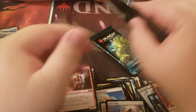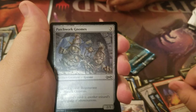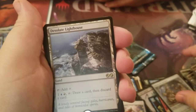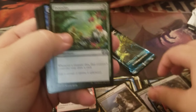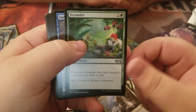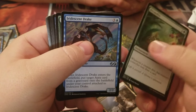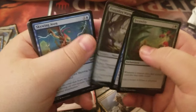Two more packs. Ooze token. Patchwork Gnomes, foil. Desolate Lighthouse is our rare. Fecundity, Iridescent Drake, and Penumbra Worm are our uncommons.